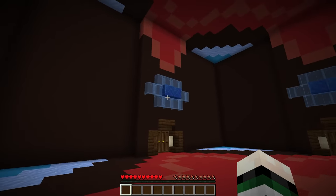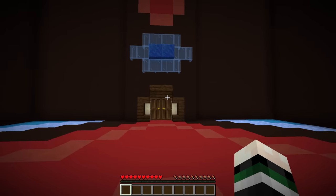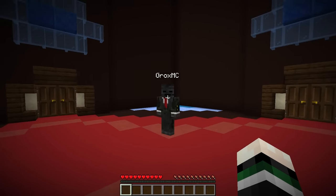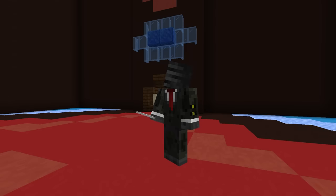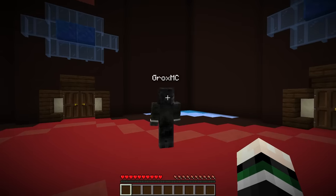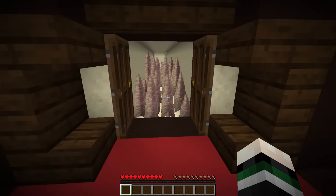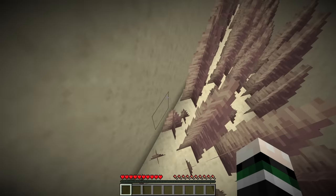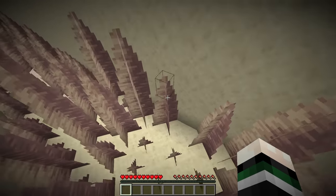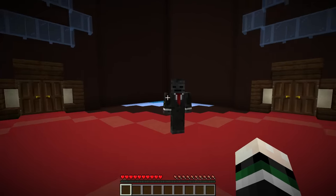The next time I walked into the room, all three doors had lights over the doorways. What am I supposed to do now? Let's hope you do better on your second day. Unbreaking one — no. Bane of arthropods — no. Sharpness — there we go. You're going through these doors. The next hallway I walked into was full of dripstone. It wasn't anything complicated — I just had to survive the damage until I got to the end. I got to the other side and got sent back right to the same room I was in before.